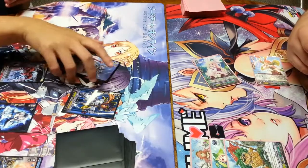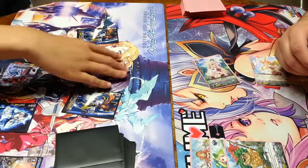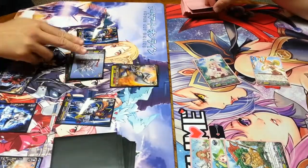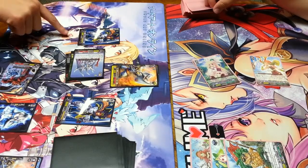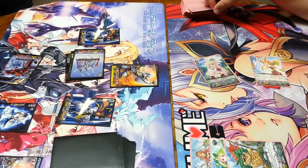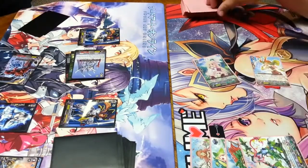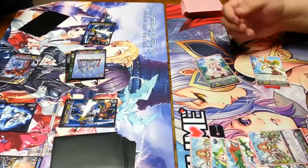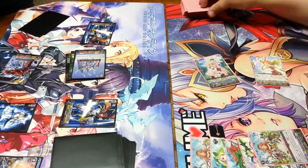Draw for turn. Ride. Just show you folks the problem there. 21 to Vanguard. No guard. Nothing. Crit. Crit and... figure it out, buddy. 5 crit. Okay. So first damage, second damage. 10. We'll let it through. No heal.